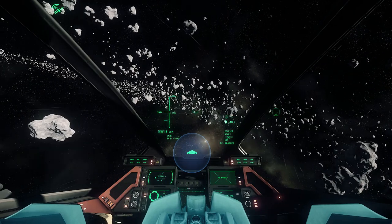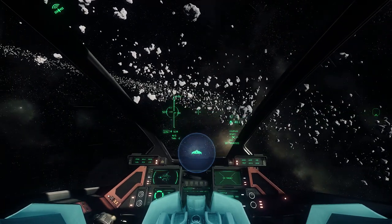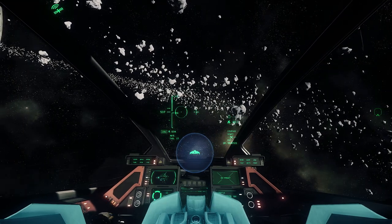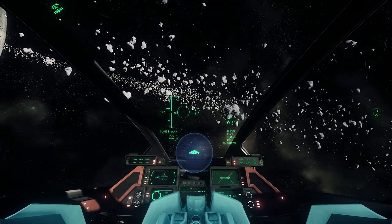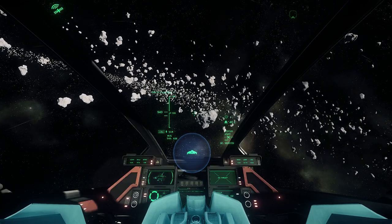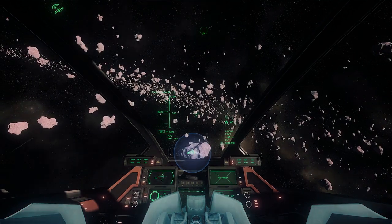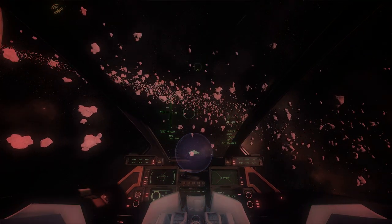On this week's Around The Verse, we saw a sneak peek at the Universal Inventory user interface that is being developed for Star Citizen 3.0. This is the MobiGlass UI that you will be using to manage your inventory and initiate transfer of items and cargo between hangars around the universe.